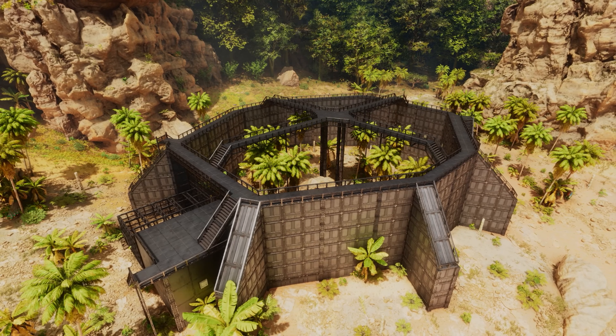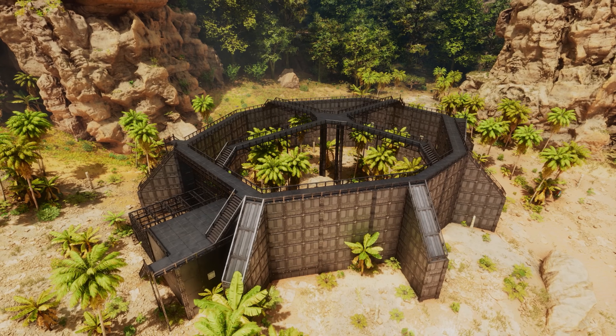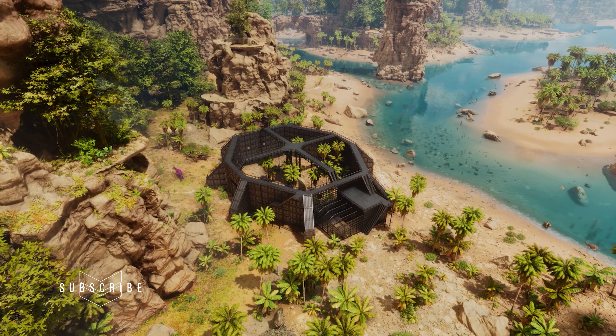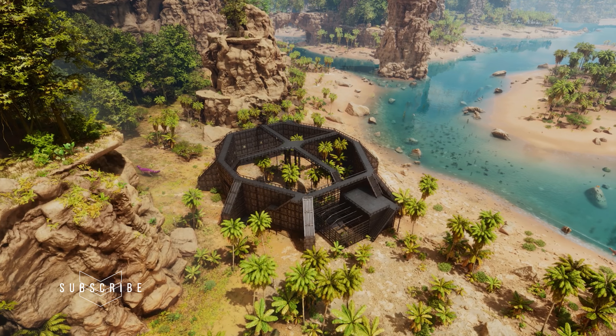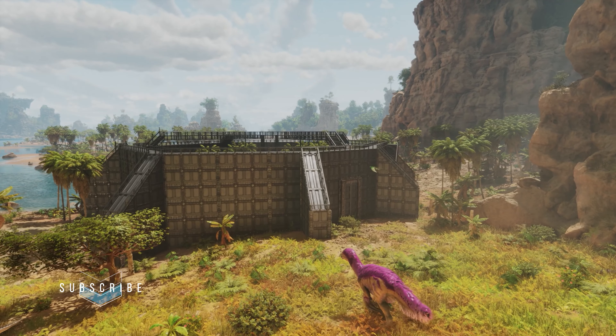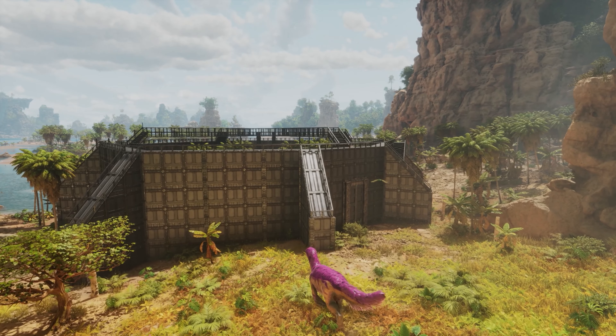Hello there survivors, welcome back to another build tutorial here in Ark Survival Ascended. Today we're building the raptor paddock, or a dino pen from Jurassic World, and I think it turned out pretty nice and as close to the movies as I could get.